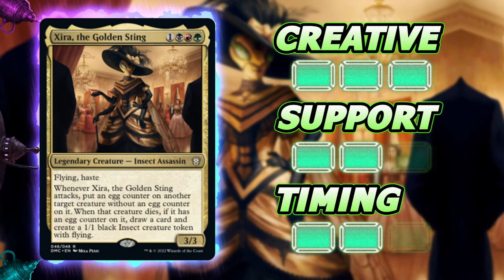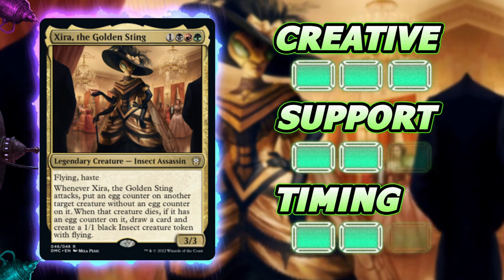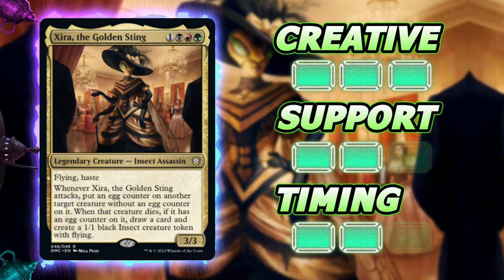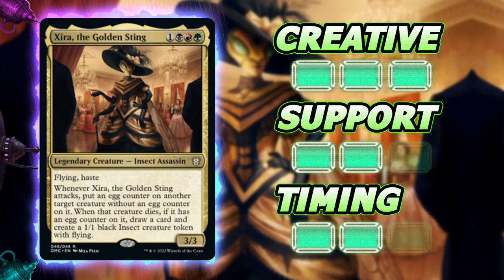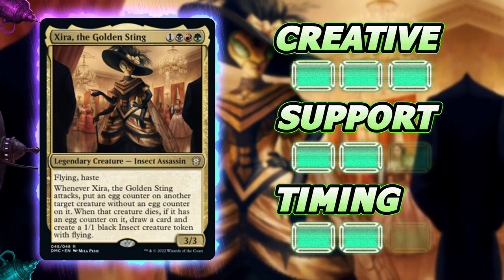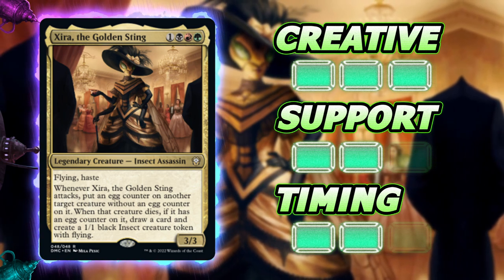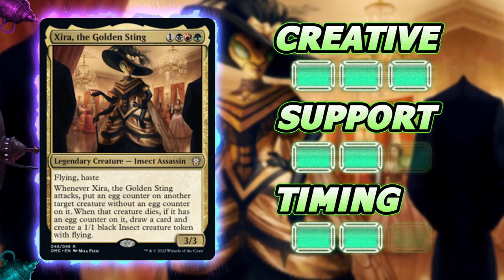As far as timing, this commander lands right in the middle — you do want to get it down pretty early but without protection there are times you can just get your commander out and hope Zero sticks around until your next turn. If it does, you can start swinging in and getting those egg counters going. You don't have to sequence it perfectly; this ability is something where once we get it going we'll be happy, but if something happens in the meantime we can ramp or build up resources.